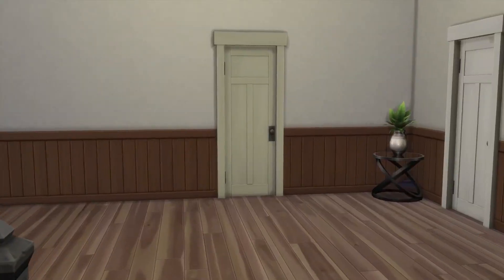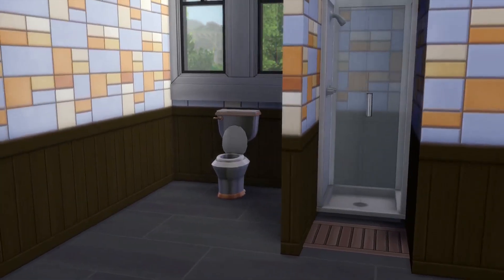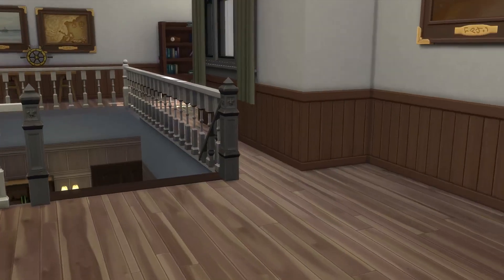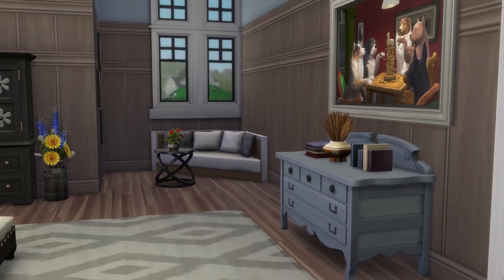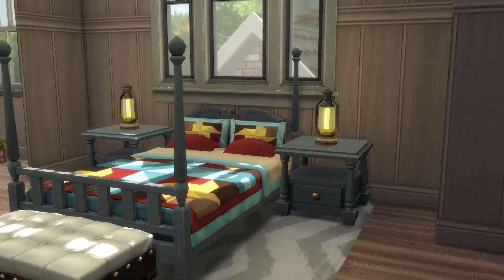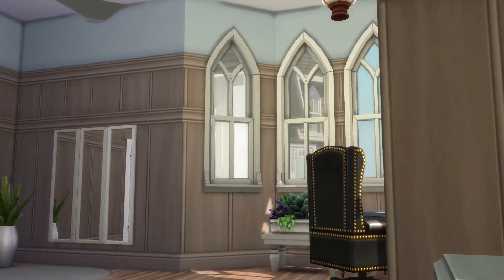Back to the three doors on the second floor: the first door is a plain bathroom for the kids with a double sink, walk-in shower, and a tub — really basic. Then through the next door is the guest bedroom I created for the in-laws — grandma and grandpa when they're staying over. I went with really traditional colors for this one. It's very spacious, definitely the right size for guests.